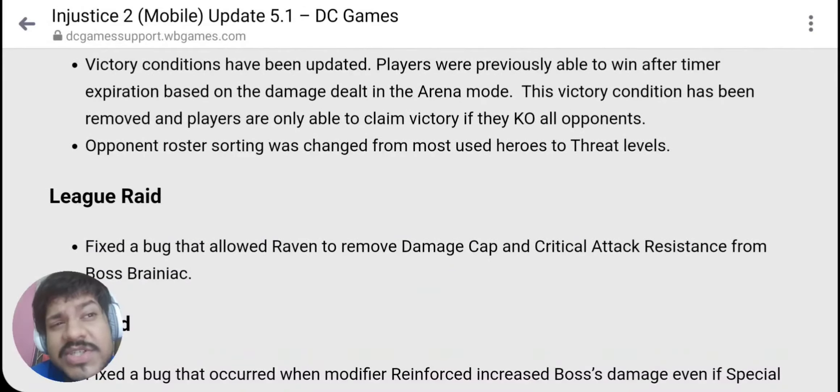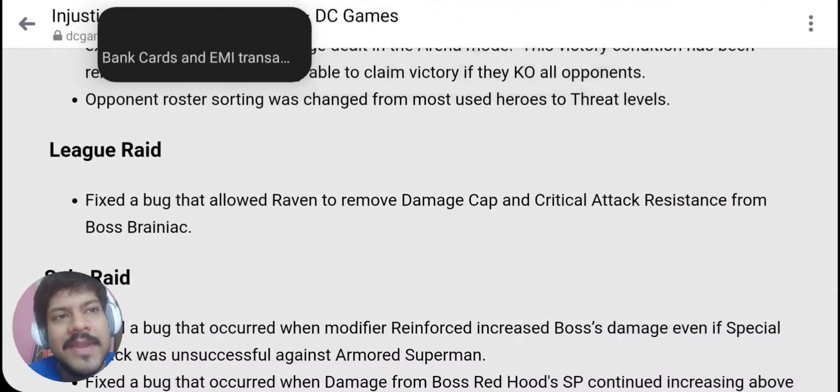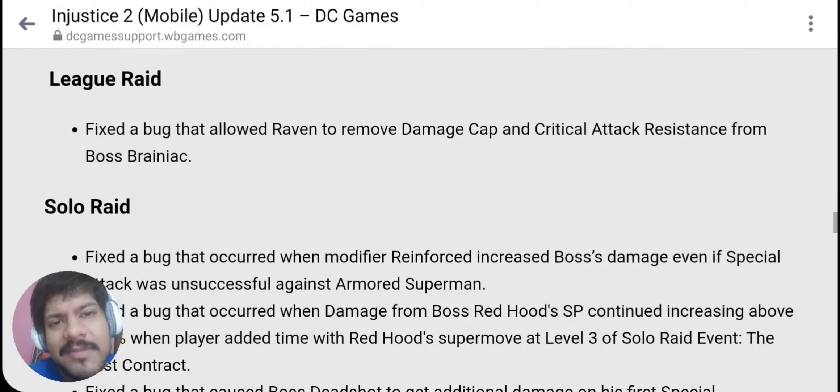Opponent roster sorting was changed from most used heroes to threat level. When you click on your opponent's roster in arena, that's a good sign because you'd want to see it by threat level to understand your opponent's best characters. Also — this is big — they fixed a bug that allowed Raven to remove the damage cap and critical attack resistance from boss Brainiac. What were you guys expecting? This was bound to happen. Now no more P1, P2, P3 stacking — it's probably just P1, P2 at most.